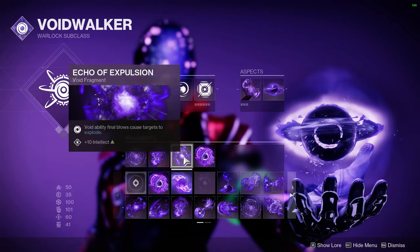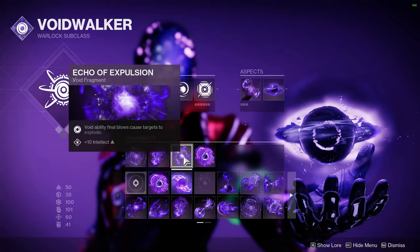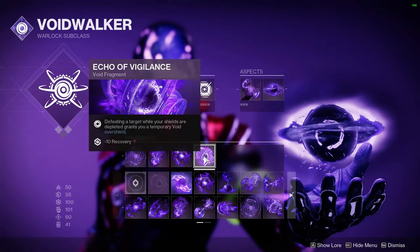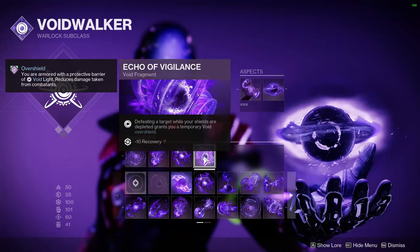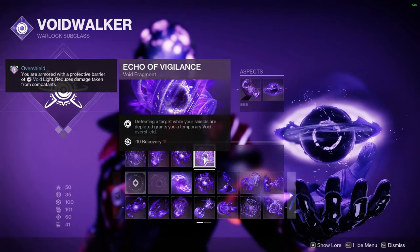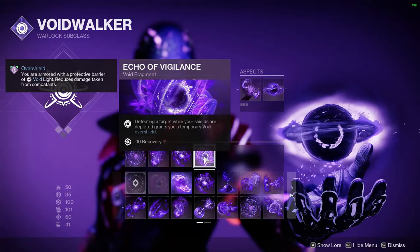We have Echo of Expulsion, which makes your Void ability final blows cause targets to explode — just a secondary explosion. So if enemies are grouped up together, you can blow them out pretty easily and do some good extra damage. And last but not least, we have Echo of Vigilance. When you defeat a target while your shields are depleted, you get a full Void Overshield, which you can use in conjunction with your Devour to full heal, or use it as buffer health to get yourself out of tricky engagements.